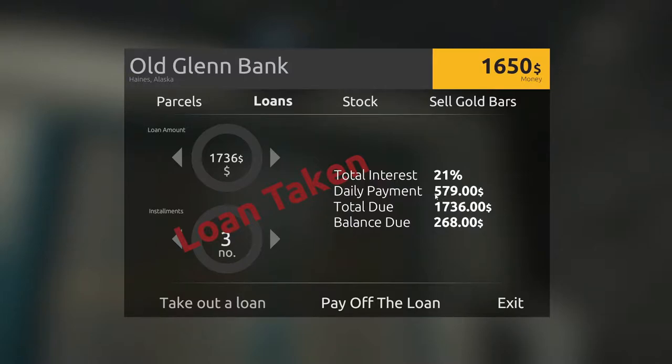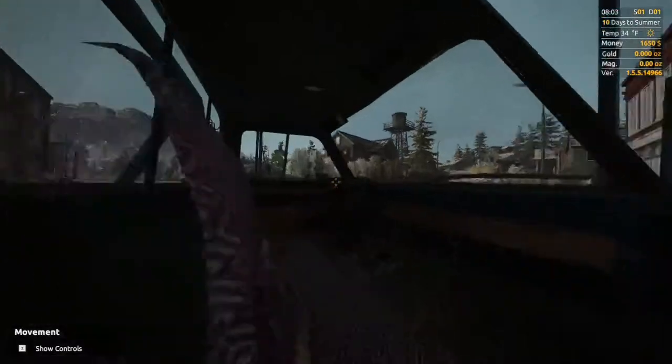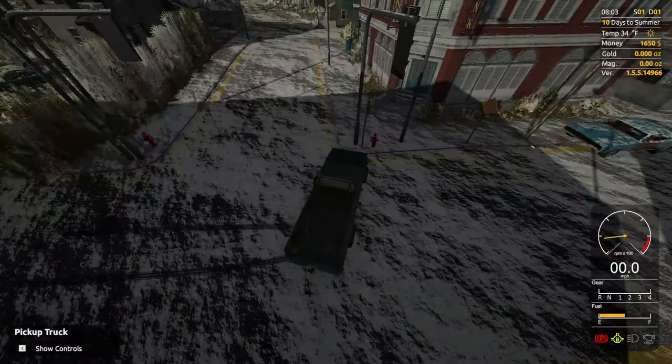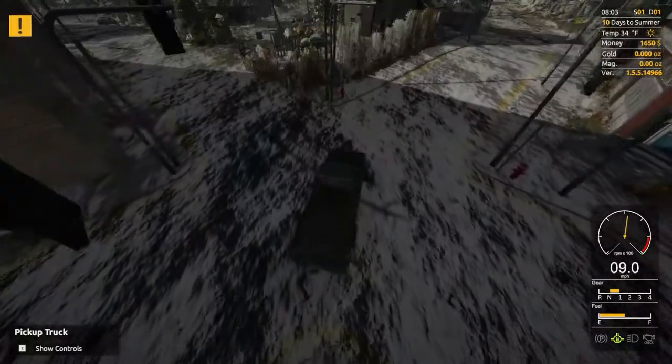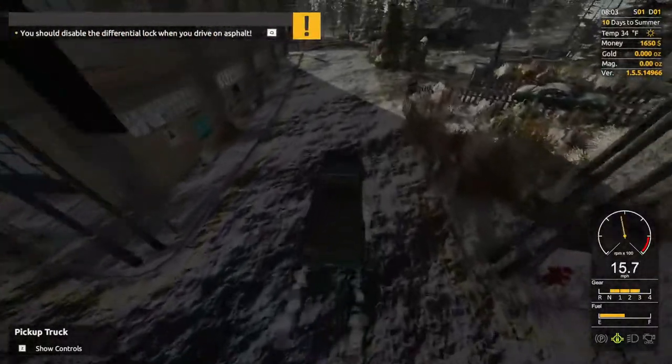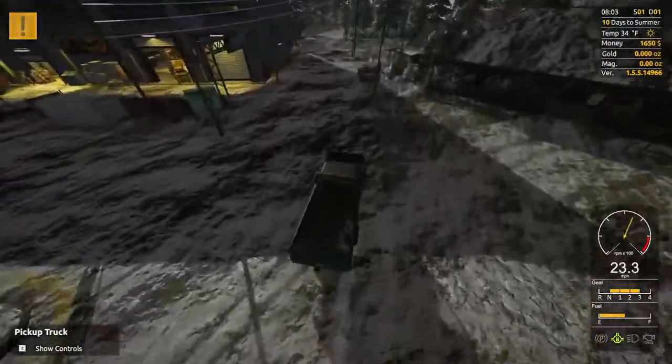Interest payments daily are $579. Since I'm taking it out in three months, you can stand it if you're a month. But the interest rate goes up a little high. If you take it out for 24 days, the interest rate goes up to about 145%. Right now we're at 21%.